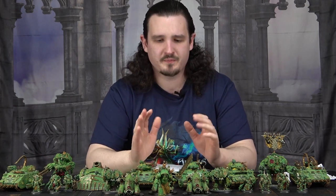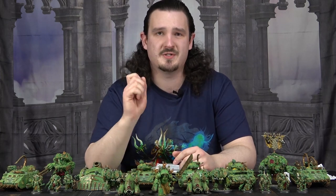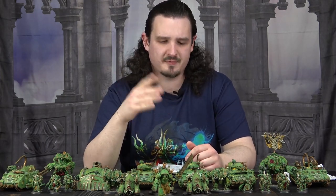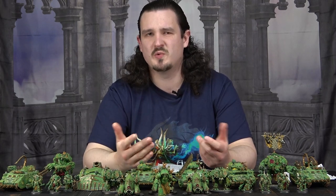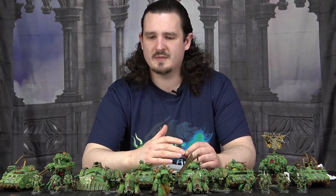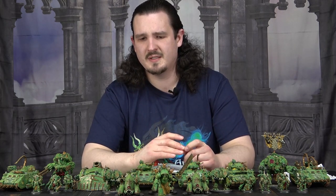And then you've got the Rot Grip — this was previewed by Games Workshop a while ago. It replaces either a power fist or plague claw with a times-three Strength weapon, AP minus 3, damage 2 — like a normal fist — and it is a plague weapon. So taking in the minus one Toughness aura, you're looking at Strength 12.